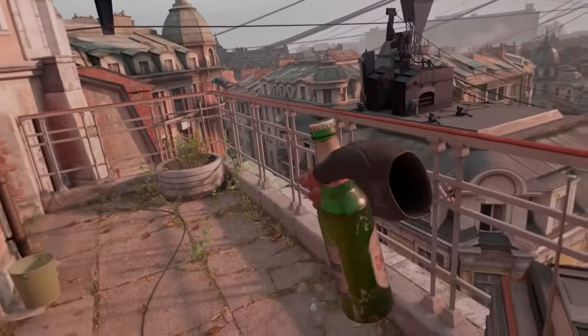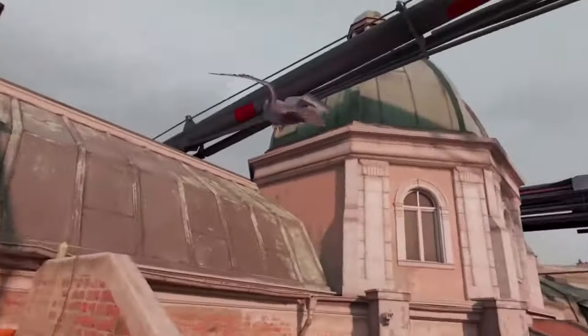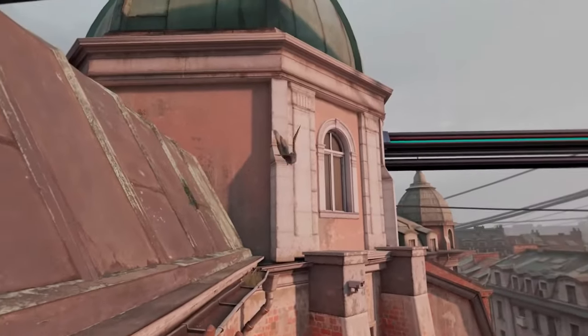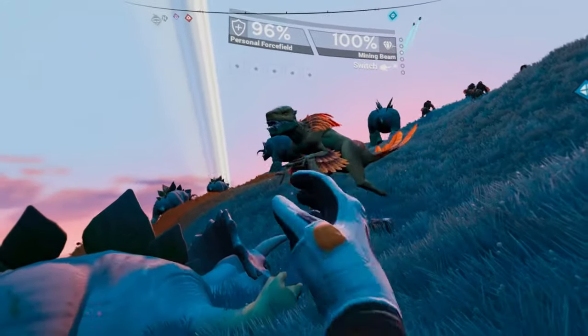VR sickness is what happens when your eyes detect movement that your body doesn't feel. So your brain figures you must have been poisoned and tries to purge. That's why you get that immediate rush of nausea, and because your brain thinks you were poisoned it's going to keep you feeling that way for many hours after you take the headset off.